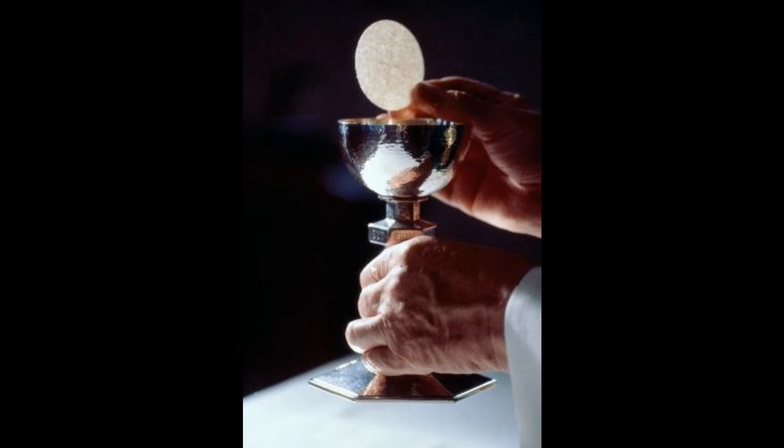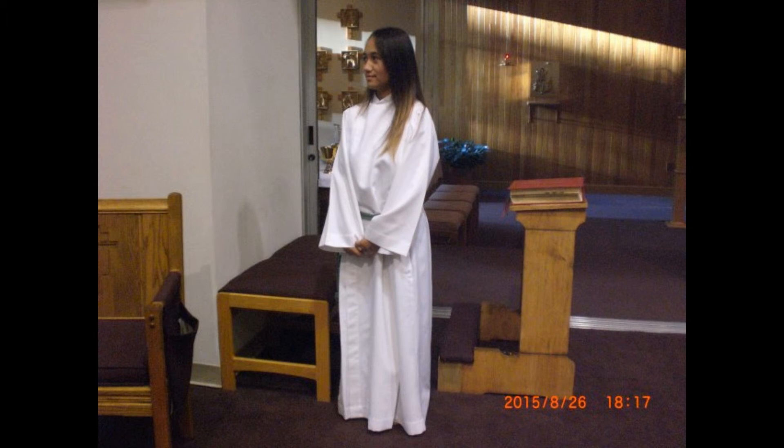The presider will make the invitation to communion by saying, "Behold the Lamb of God." He will then receive communion. At the invitation "Behold the Lamb of God," the communion ministers will have come forward to form a line in front of the altar. Once the presider has received, the servers will leave the sanctuary and take positions on the ends of the ministers' line. Once all in line have received communion and the ministers have all received their vessels, the servers shall return to the sanctuary and stand by their kneelers.